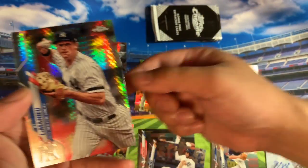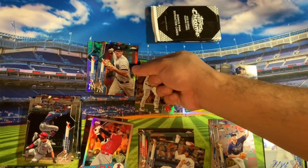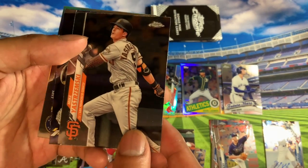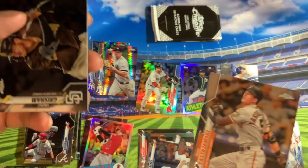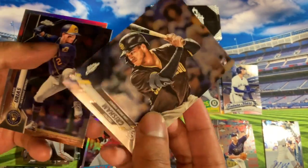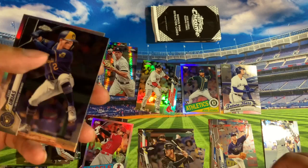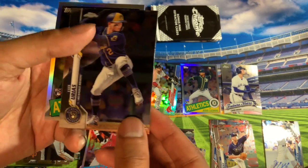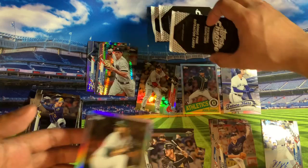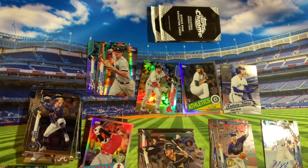Oh we got another DJ LeMahieu — so this is a Yankee pack here. Mike Tauchman. Oh nice, Trent Grisham — that's a nice rookie. Luis Urias and then an AJ Puk. It's pretty common looking, right?